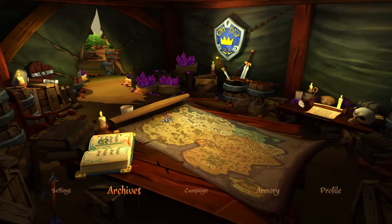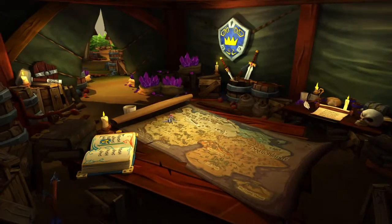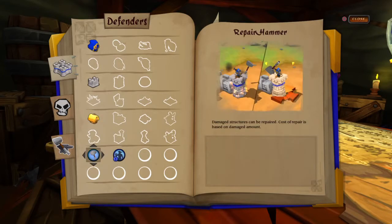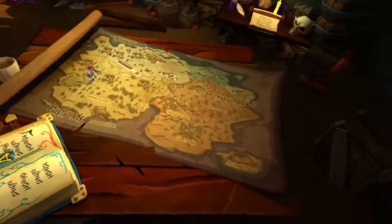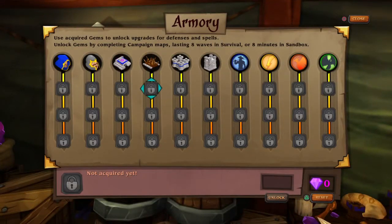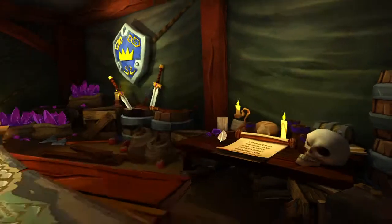I'm going to take you through the screen first. Settings — you can play around with the music and sound. Archives and campaign where you can select normal or hard difficulty. Armory — you can use crystals to unlock upgrades for defenses and spells. Unlock gems by completing campaigns: map — last eight waves — and survival or eight minutes in sandbox. Profile shows how many trophies you can get.